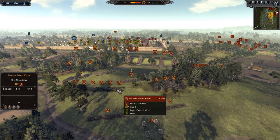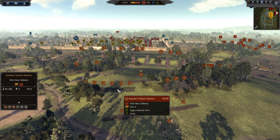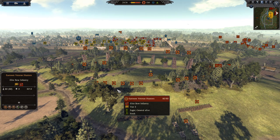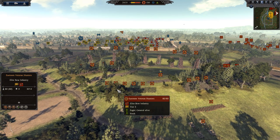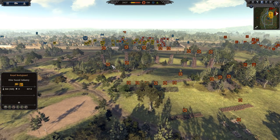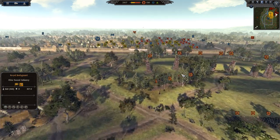On the other side we have Dyflin, commanded by Combat Wombat. He's bringing 12 units of Eastman Herdmen, four units of Elite Axemen, three Spearmen, two units of Berserkers, five Veteran Hunters, one unit of the Woodkerns - a javelin unit - one unit of the Mailed Horseman, a catapult, and his general is a unit of the Hearth Guard, one of my favorite general units in Thrones of Batania.